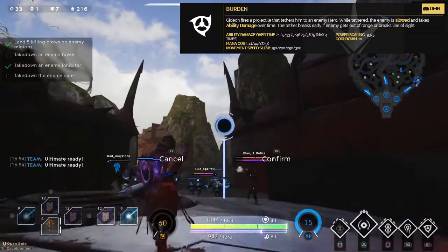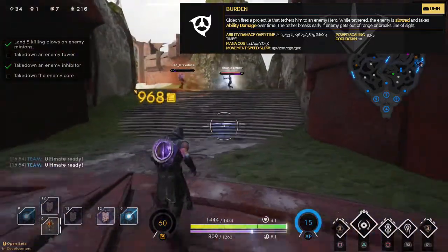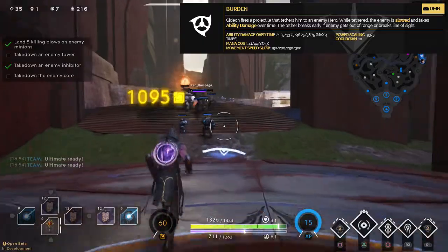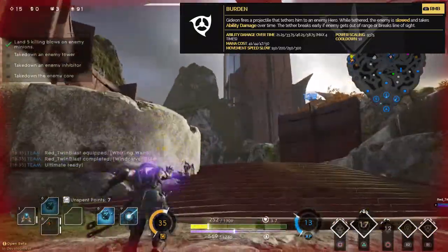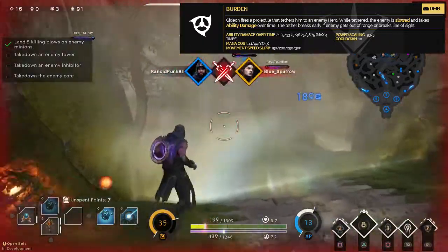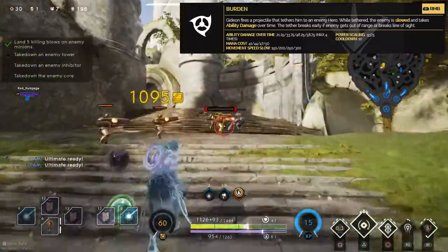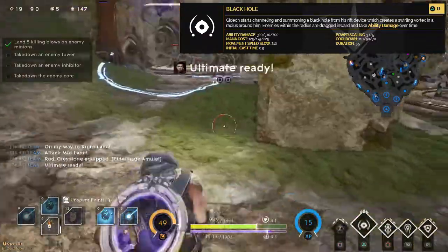Next we have Burden. Gideon fires a projectile that tethers him to an enemy hero; while tethered, the enemy is slowed and takes ability damage over time. The tether breaks early if the enemy gets out of range or breaks line of sight. The ability damage over time starts at 21.25 and ends up at 58.75 across four ticks of damage. Power scaling is 0.9375, so you get 93.75 damage per 100 power. Cooldown is 10 seconds flat, mana cost starts at 41 and ends at 50, and the movement speed slow goes from 150 to 300 - really good for starting off an engagement and landing your Cosmic Rift. With this build you'll end up doing over 300 damage with this ability.